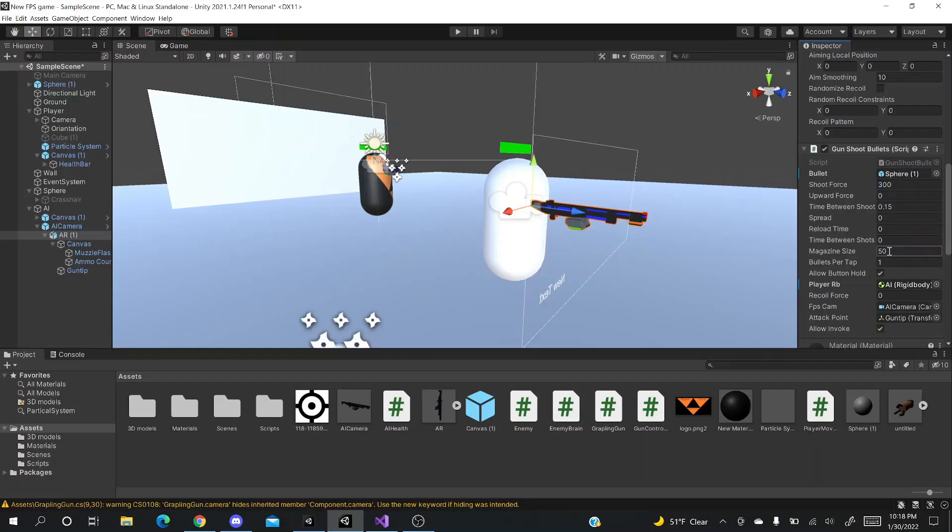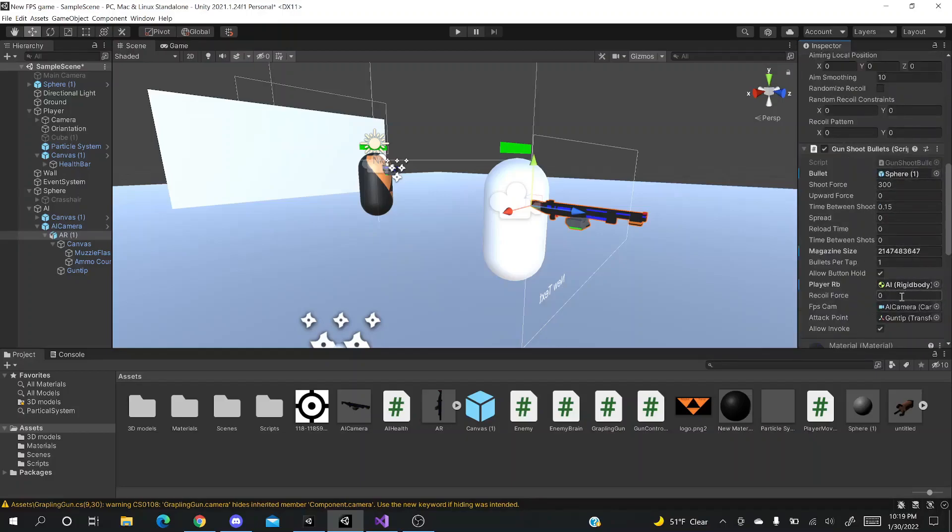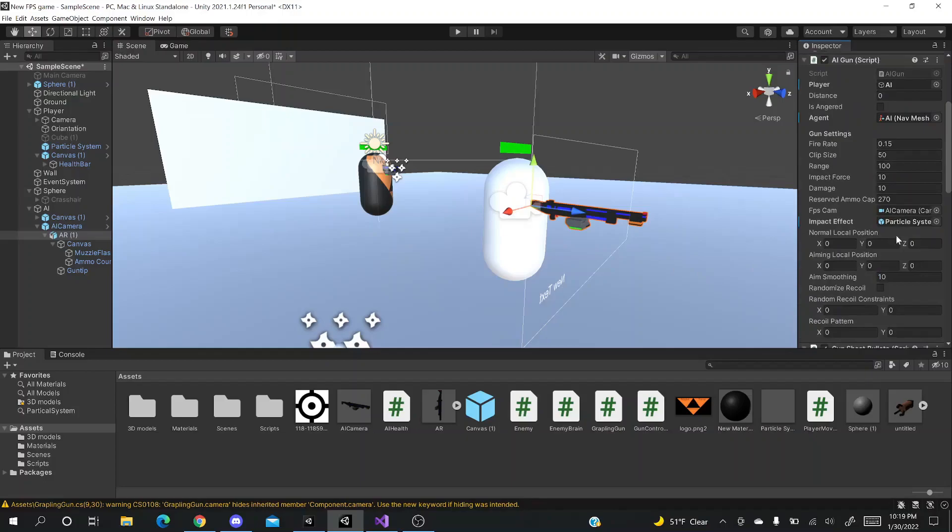You want to make the magazine size basically infinite so the enemy doesn't run out of bullets. I don't know how to make it truly infinite, so just set it to a very large number. You can also add auto-reload — there are videos on YouTube for that. Leave Bullets Per Tap as default and don't change Recoil Force — the enemy doesn't need that. Now everything should be filled out.